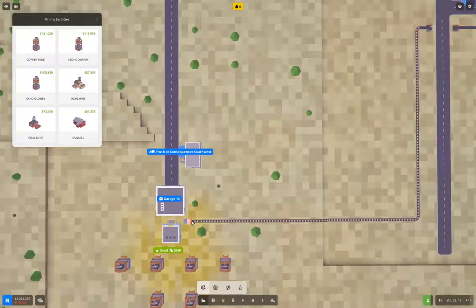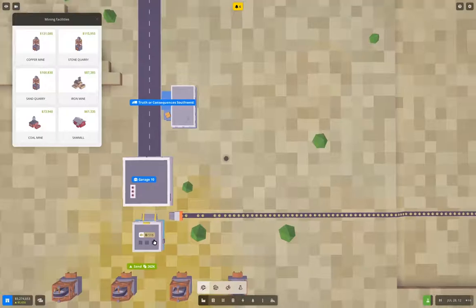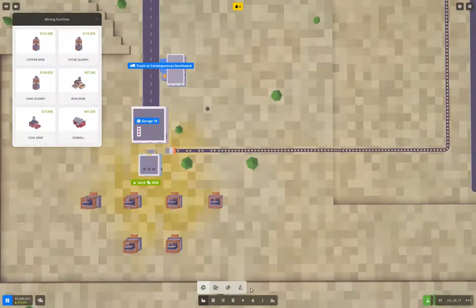This is going to start having gaps because we've run out of supply there. When these get filled up we should start getting better throughput. The warehouse on this side is filling up now.